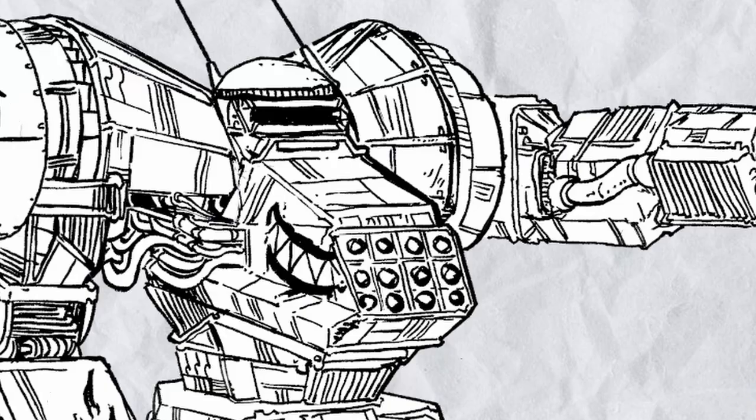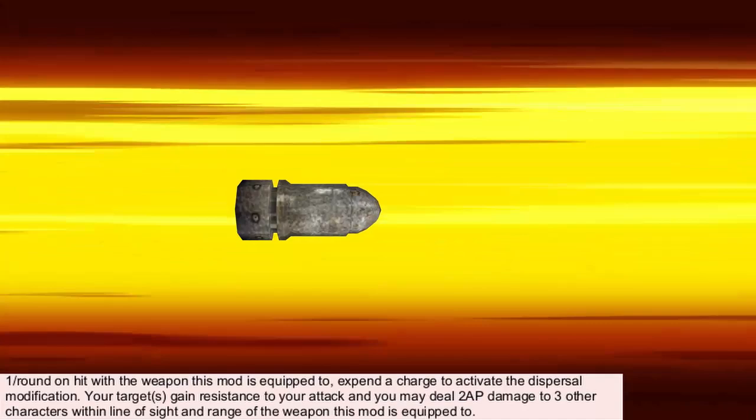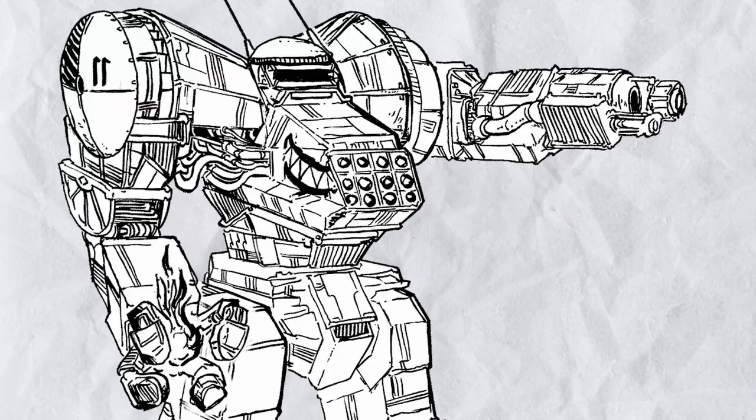Mphacane's Retribution — 'Abolish the Colonizers' — is a weapon mod where on hit you can expend a limited charge to make the target gain resistance to the attack, but three other hostiles within range take 2 AP damage each. This means the mod is more effective the smaller the gun is — good for multiple targets, that's for sure.